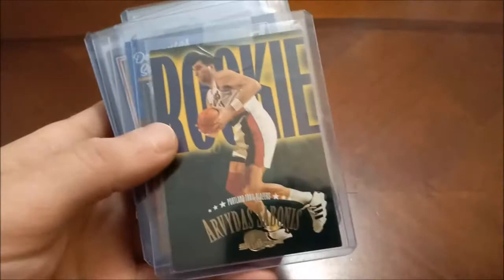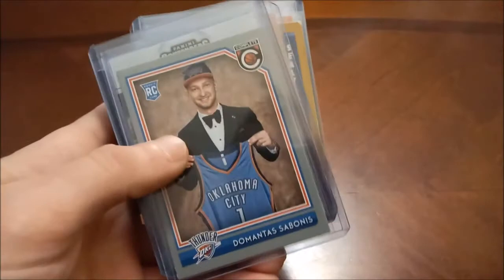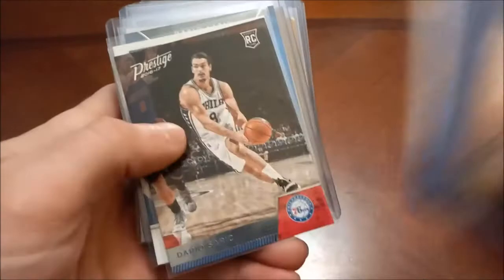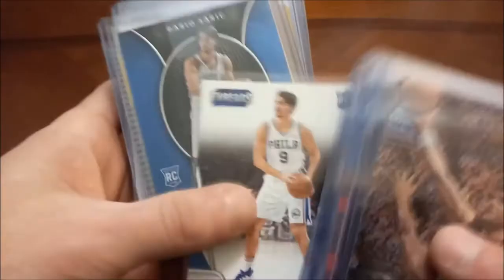Another solid sized stack here for the letter S. Arvydas Sabonis — he's a Hall of Famer. We got his Metal and his Skybox. And here's his son Domantas Sabonis — there's his Panini Complete silver parallel. Collegiate Connections with Kyle Wiltjer. His Panini Threads. Dario Saric's Complete, Prestige, and Threads, and then another thicker Threads like we saw with the Jamal Murray earlier.